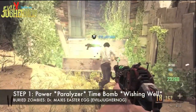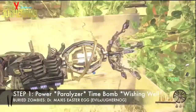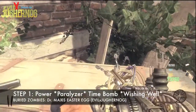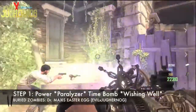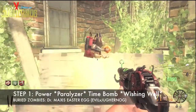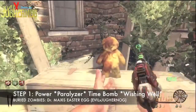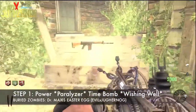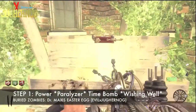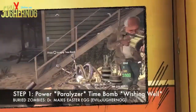The next part of step one is to hit the box for the Paralyzer — it doesn't matter who gets it, but I got it first so I'll hold X to retrieve it from the box. After you get the Paralyzer, you also need to hit the box to get the Time Bomb. You do not need Monkey Bombs for this Easter Egg. So step one is now complete: the power, the Paralyzer, and the Time Bomb.